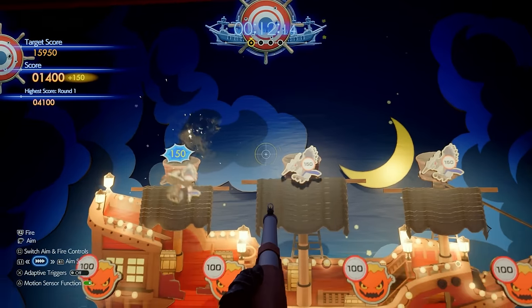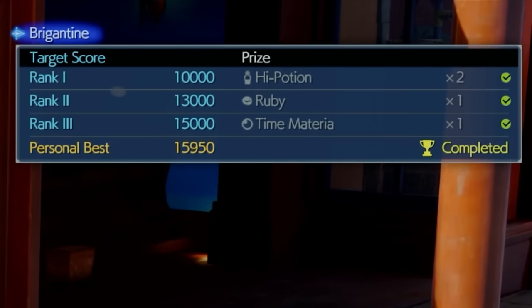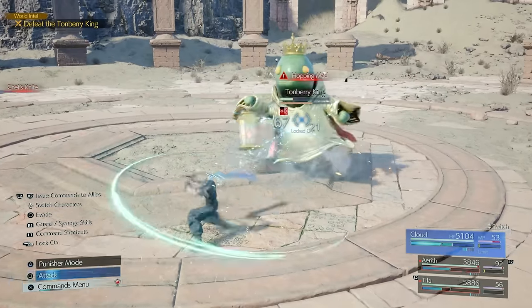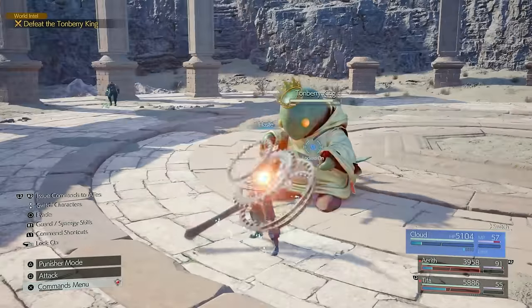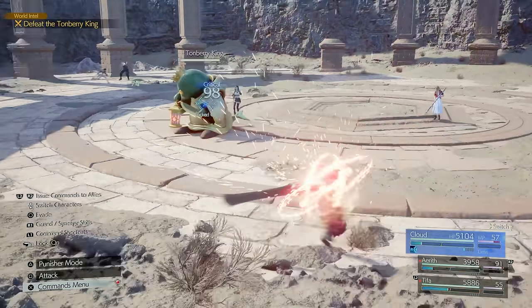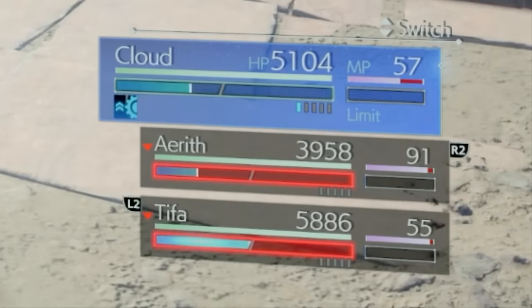You can get this when you do the Pirates quest and get a high score — you just have to earn 15,000 points during that game to get it. The Time Materia is really useful in fights because it gives you access to Haste, which fills up your ATB bar a lot faster. Really cool one to use.